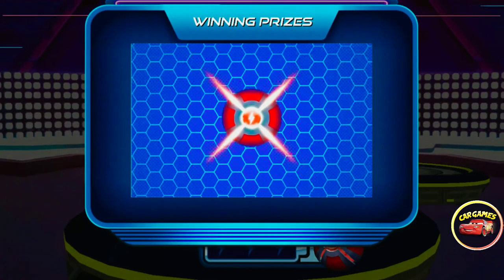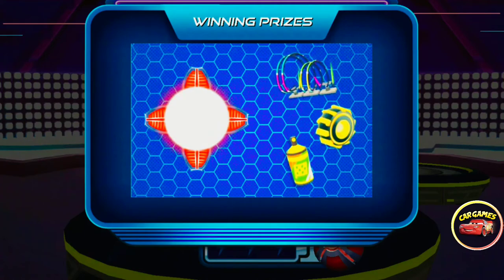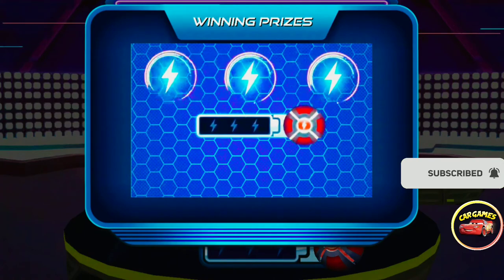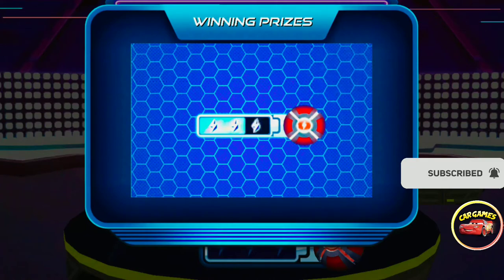Listen well, Race Crafter. This here is a power core. Power cores can create cool items like track pieces and car upgrades. However, to activate them, you'll first need to fill them up with sparks. You get sparks for winning races and breaking records, but most importantly from building high-powered tracks.